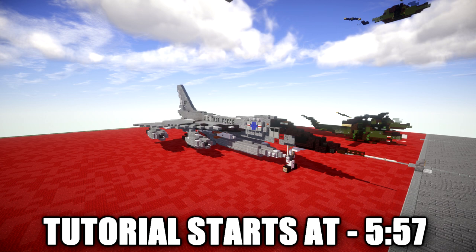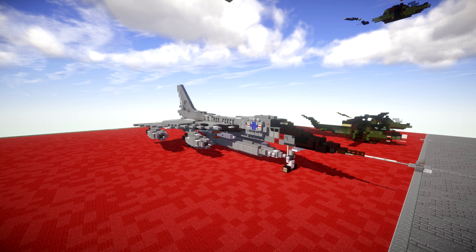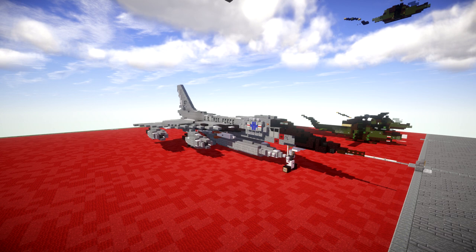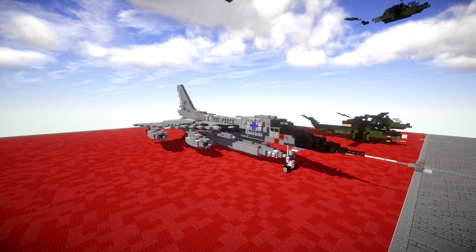It was powered by four General Electric J79 engines in underwing pods. It had no bomb bay but carried a single nuclear weapon plus fuel, and a combination bomb/fuel pod underneath the fuselage. Later, four external hardpoints were added enabling it to carry up to five weapons. The B-58 was introduced to service in March 1960 and was operated by two bomb wings. It was considered a difficult aircraft to fly, imposing a high workload upon its three-man crews.